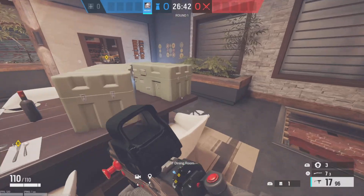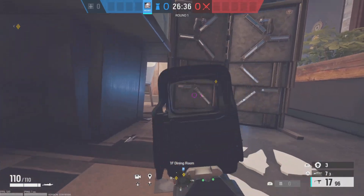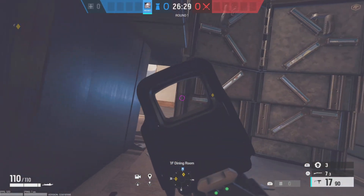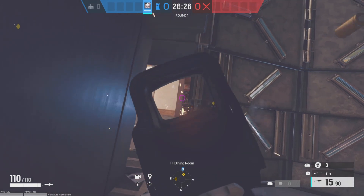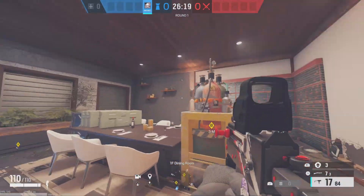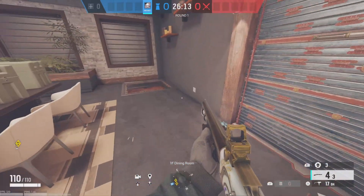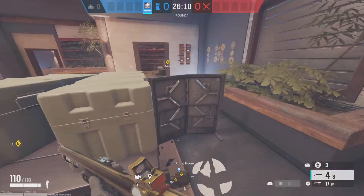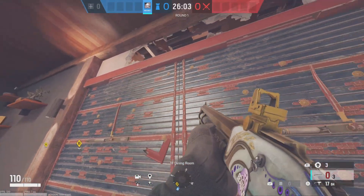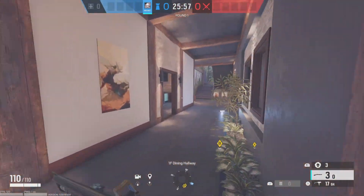You can place the shield right here and get a real nice angle like right here — I usually use this shield a lot to get a nice angle down here, and you can use this mirror kind of as a mirror. That's a nice spot. This is the site setup. If you want, you can open this — just make sure you have a Jäger or Wamai so they don't grenade you from up here. Then you can impact trick if they're going for the wall.